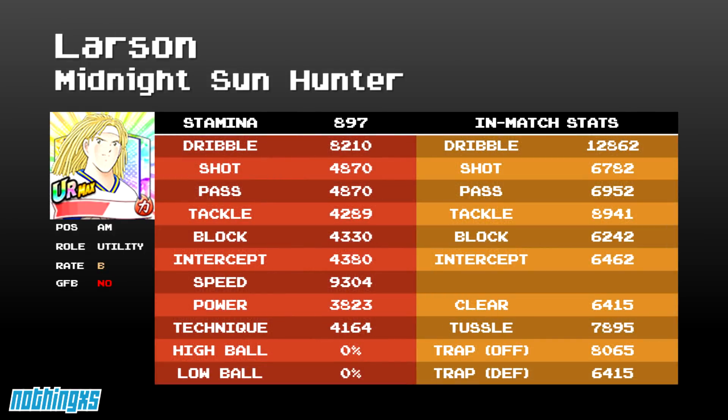Stamina 897 — I know it doesn't seem like much, but because everything's 40% cheaper, if it's a special skill, it doesn't matter. Everything's in the 4,000s except dribble at 8.2k and speed at 9.3. That does mean he has 12.8k dribble and 8.9k tackle, and everything else is under 7,000, which is pretty depressing as it is.